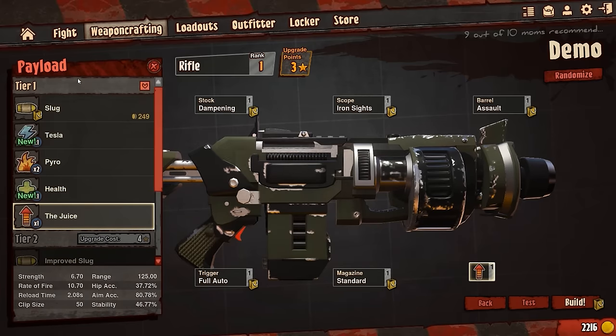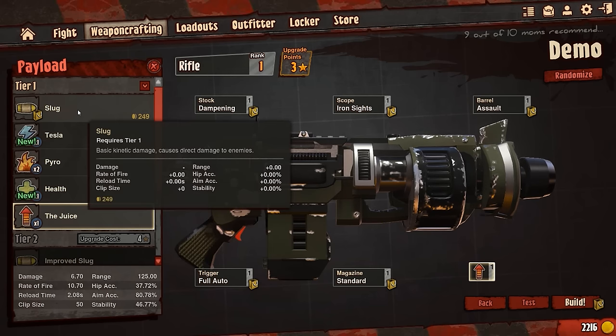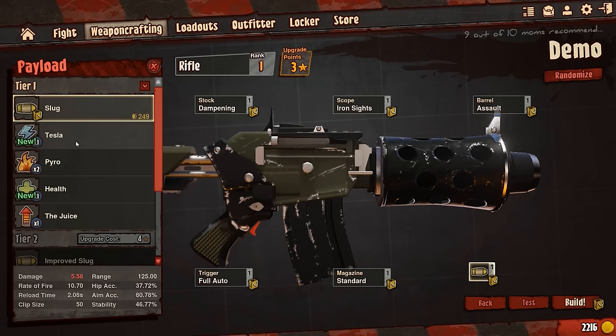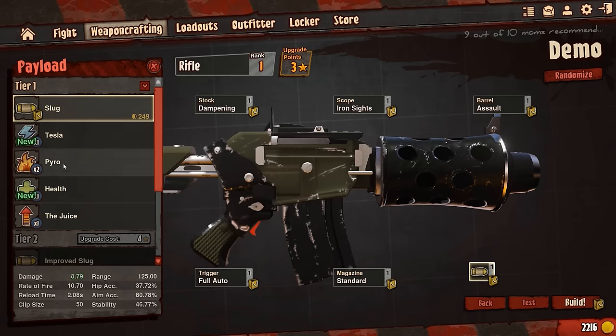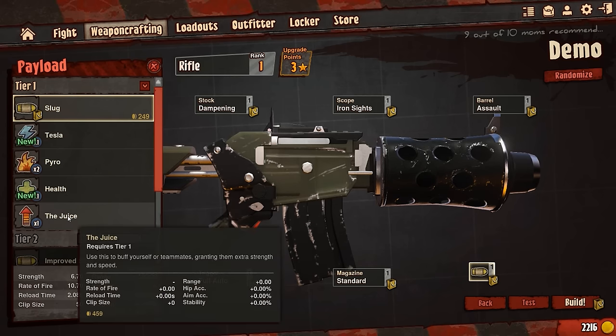Last but not least, you choose your payload — what kind of ammo you want to shoot. You can go lethal: slug is basic kinetic damage that causes direct damage to enemies, or tesla which shoots an electrical arc. You can go pyro and shoot fire. This is where it gets interesting — you can go offensive and do damage, or you can be a support player and actually shoot health, which fires needles and syringes into your teammates, sticking to them until they reach 100 health and then falling off.